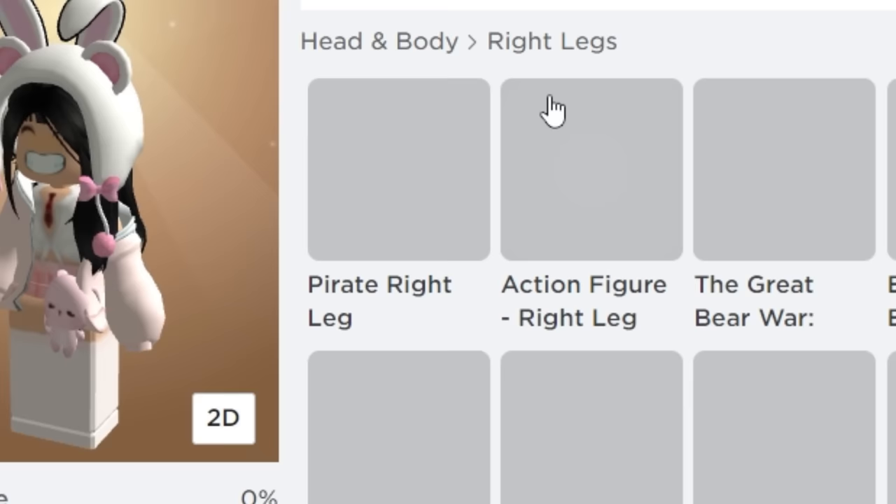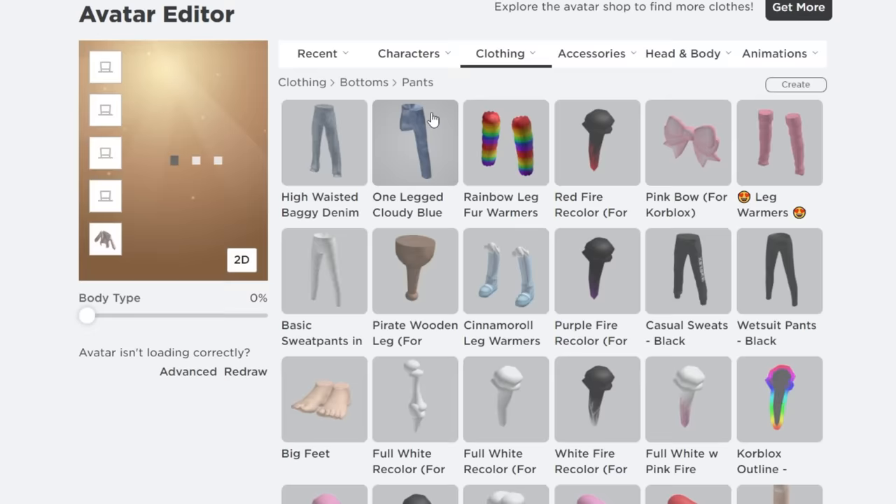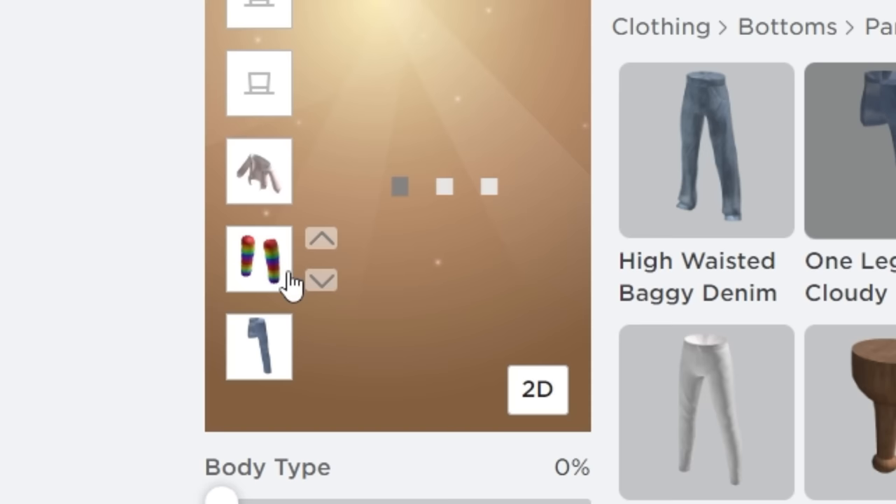Last but not least, you can now make your very own cheaper blocks. All you gotta do is wear these legs and also these items right here. Make sure you put the layers like this to make it work. There, now you got your blocks.